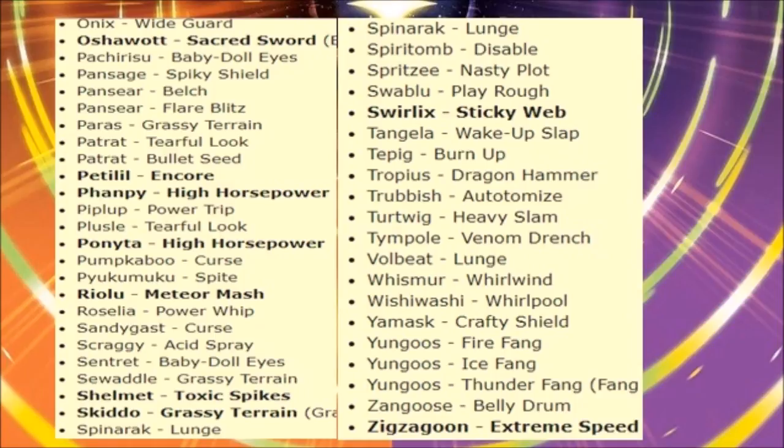The pair gets Grassy Terrain. Petilil gets Encore. Phantump gets High Horsepower, though Earthquake is superior. Piplup gets Power Trip — interesting since it has Competitive, not Defiant, so it has a reason to capitalize on it. Tearful Look on Psyduck. Ponyta gets High Horsepower — vastly superior if you ask me, mainly because High Horsepower has great power, making Rapidash way better than it was before. Pumpkaboo gets Curse — surprised to see that.